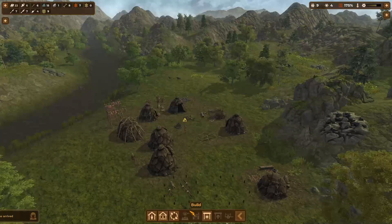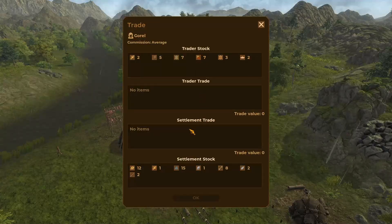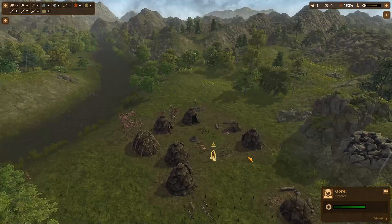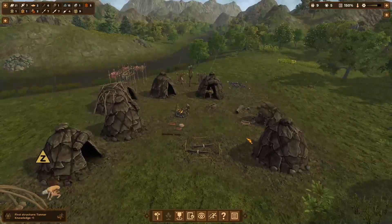A trader has arrived! He has food and tannin — don't think we need it. I don't think much of our stuff is really worth anything, so maybe we'll get rid of some bone and get some leather or bread. We have 16 trade value, so let's grab food for six — quite expensive but perfect. We'll take all this stuff here for just some bones. The bread actually looks kind of really good.